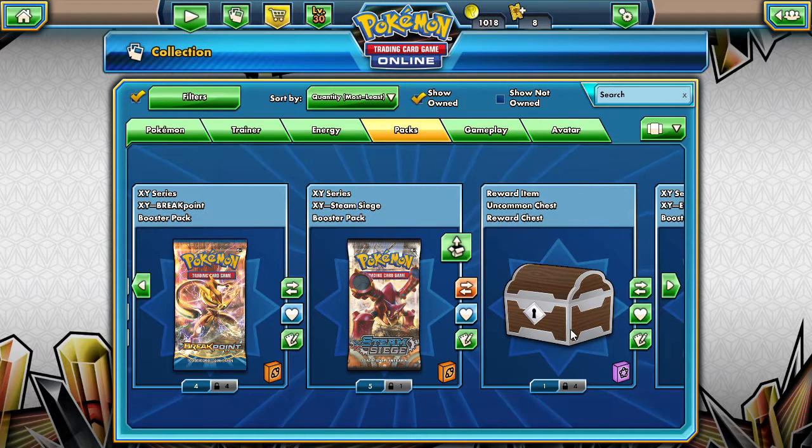Alola friends, Dapperjabby here and welcome back to another Steam Siege opening. We are down to six packs here and we're gonna try to get the Talonflame or that Sycamore. We've been hitting a hot streak so we're hoping it continues. Today we're gonna open up three packs and see what we get inside.